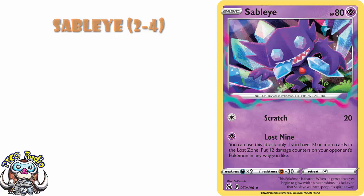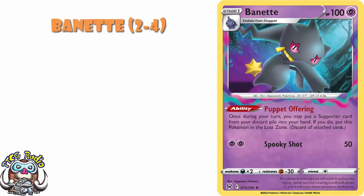Speaking of the Lost Zone, Banette's got a really nice ability. I think you need 2-4 copies of this. It basically lets you Lost Zone it and then search for a supporter card in your discard pile and put it in your hand. The thing is, Shuppet and Banette then puts 2 Pokemon in your Lost Zone. So decks that need to build up your Lost Zone, this is good. Decks that want to recover supporters, this is good. It's just generally good.